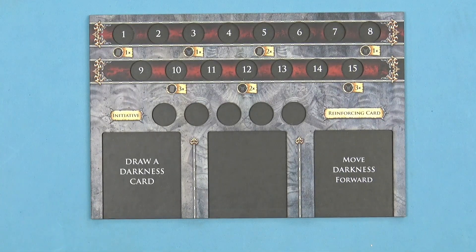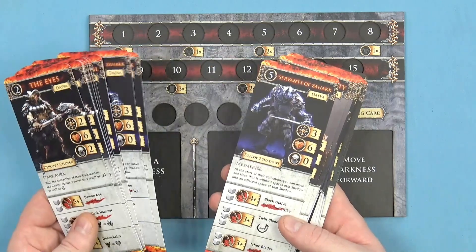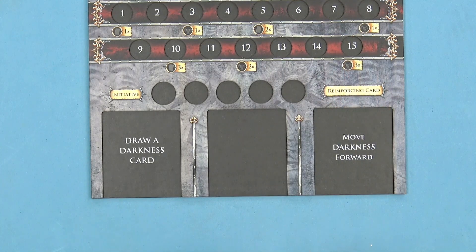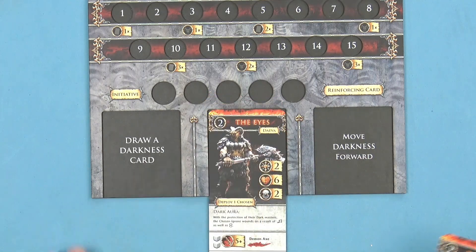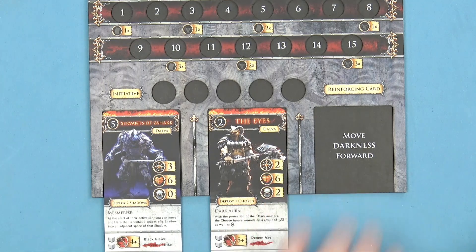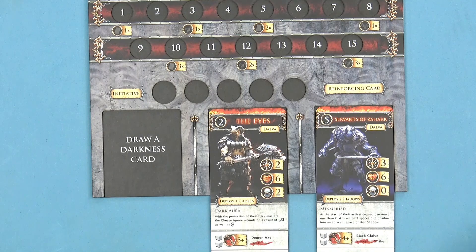The darkness player uses this board, and as they play through, depending on the scenario they'll have certain cards for the minions of darkness. Interestingly, when you're playing you can draw a darkness card and move darkness forward. This is the darkness tracker - if it reaches the end, darkness wins and the heroes lose, so they never want to see it get this far. However, to summon monsters you insert them into a slot: your first one is free and you can still draw a card and move the darkness forward, but then if you go to summon somebody else you have to make a choice.